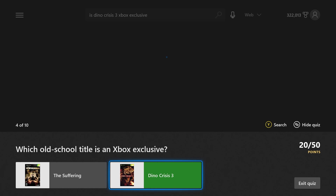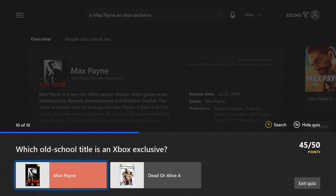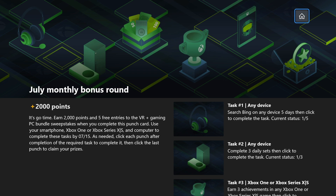I think this was my best score so far — I got 45 out of 50, so pretty good. Once the quiz is completed, make sure you click on the link to exit quiz, as this seems to work more reliably than clicking the other link. Then you'll want to switch back manually to the Microsoft Rewards app. If we scroll down, we should have a check mark on the quiz now.